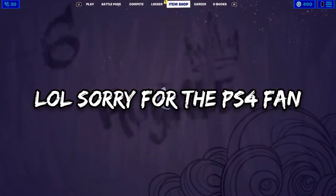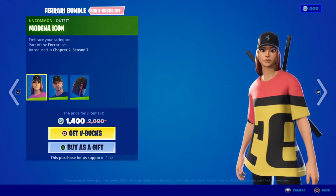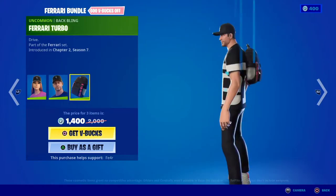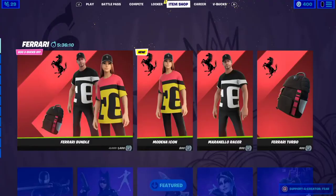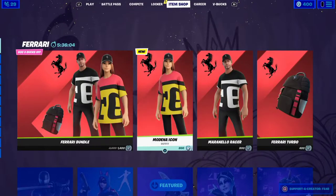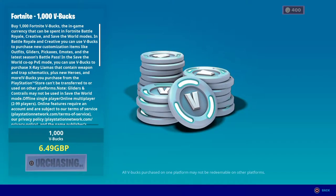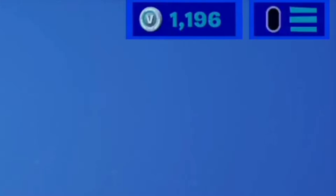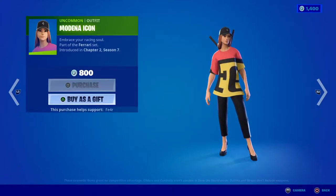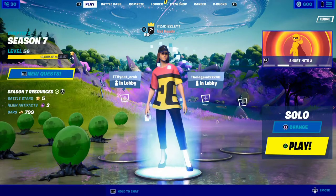So if you look in your item shop right now, you can actually get the Ferrari bundle — you get the Moderna icon, the Maranello, the Race Up. I don't know if I've butchered that name or not, but this Ferrari outfit is actually fire. I haven't got enough V-Bucks right now so let me top up. Alright, nice — cheeky stack up on the V-Bucks, love to see it. I'm gonna buy this one right now.